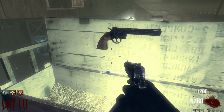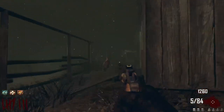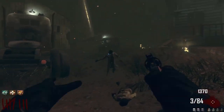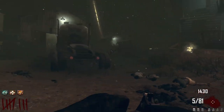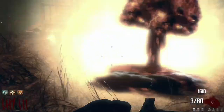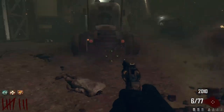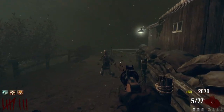We got the Python from the mystery box - I haven't used this gun in ages! It's a one-tap straight away. I missed this gun, it's just really good. I sort of wish there was pack-a-punch on this map so I could pack-a-punch the Python, but I don't think that's going to happen.